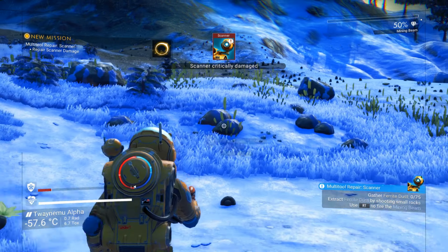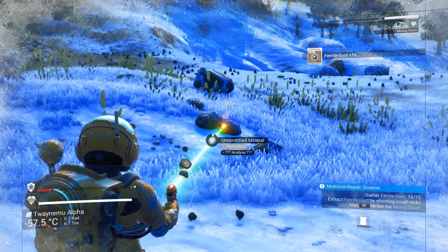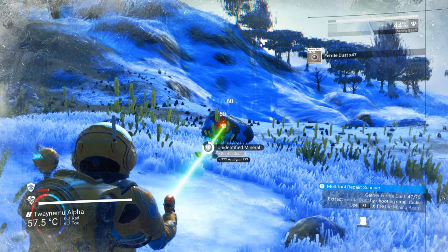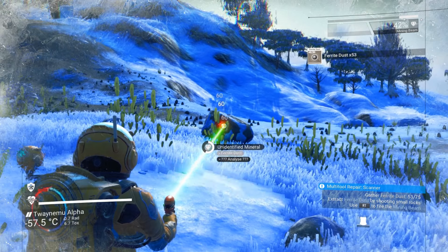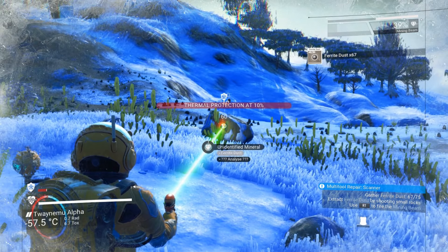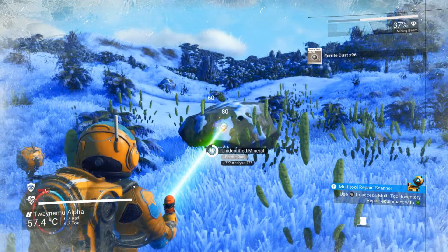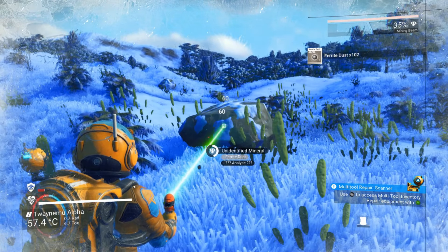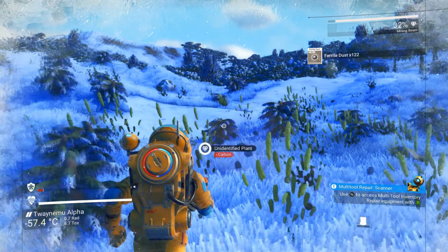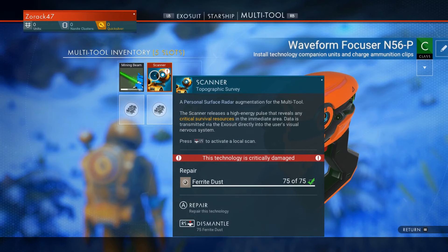We need 75 ferrite dust, so I'm going to go gather some from these rocks over here. This first mining laser is by no means great. From the top right you can see the heat of the mining laser — it doesn't actually overheat when it hits the end of that bar. Once it hits the end and turns red, just lay off and go back on; it'll reset the cooldown timer. It's actually really handy — a bit faster than waiting for the cooldown to expire every time you overheat.